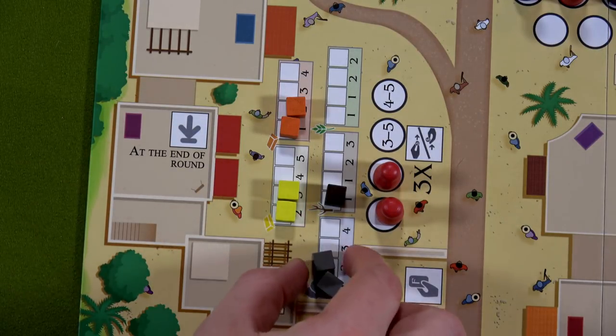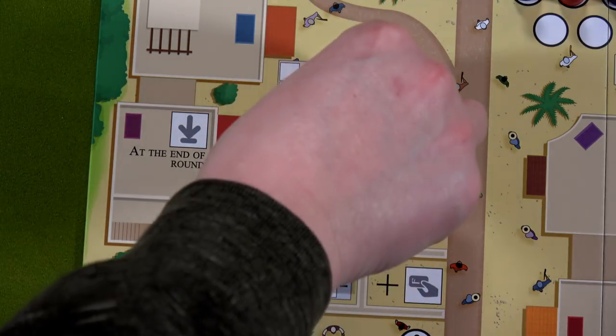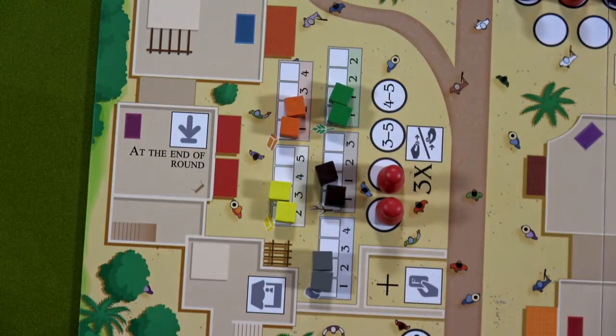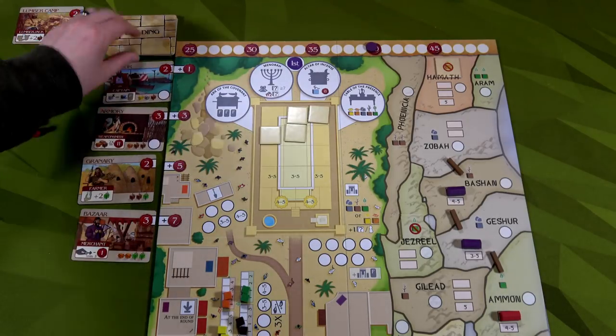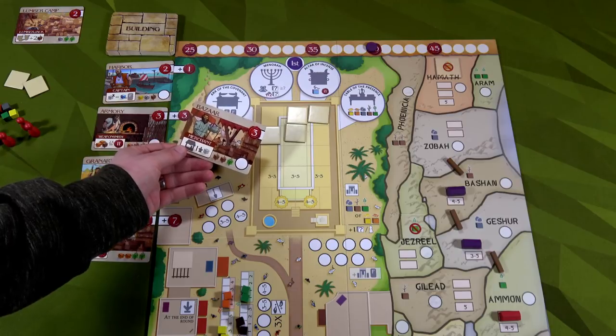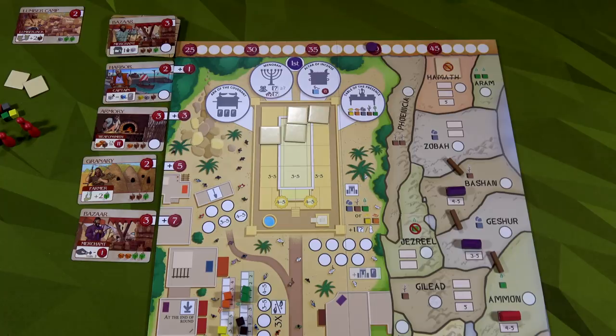We push the marketplace resources down and replenish: two stone, two wood, and two food — we've got tons of food. Since I have all the exotic goods, no shortfall issue there. We remove workers, slide buildings down, and reveal a new one: Bazaar — you get one additional good at the marketplace or push it down to buy. That ends this year.